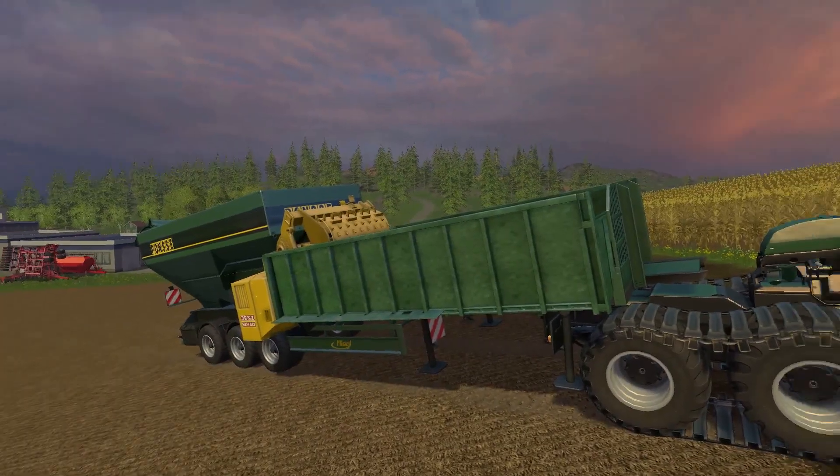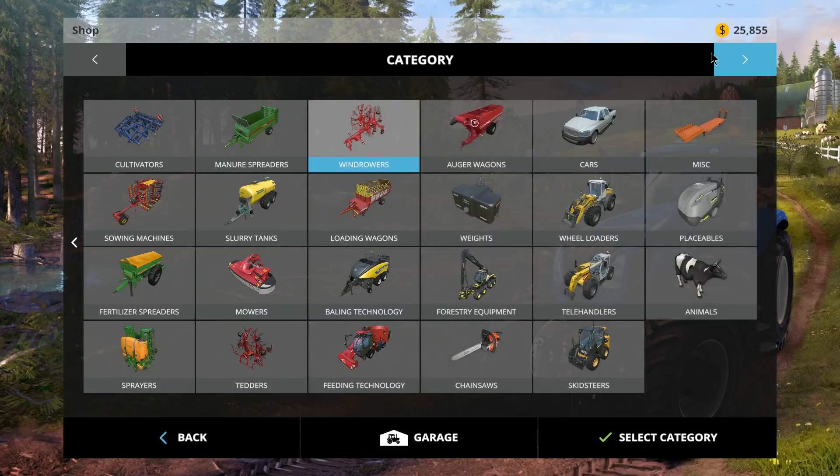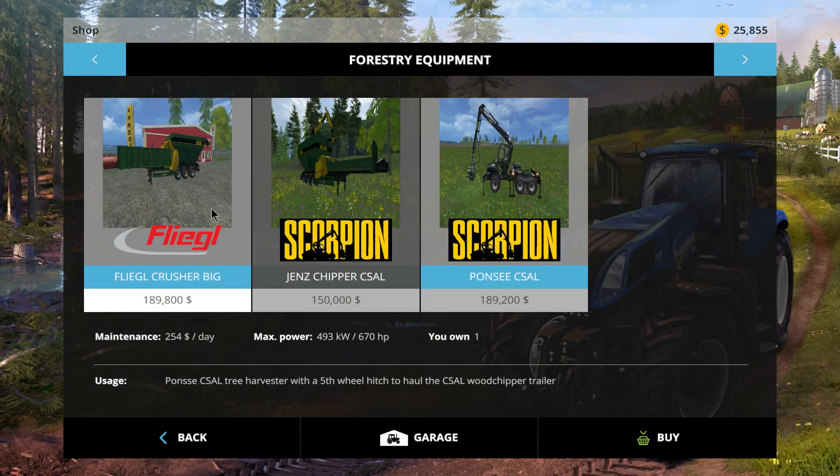There's another variation of this too — this is the crusher actually. Now I'm going to take you over to the shop so we can take a look. Under mods, forestry — okay, this is what comes in the mod. There are three different things here: two wood chippers and the actual scorpion itself. This here is the Flegal Crusher, big crusher — it's almost two hundred thousand dollars in the shop.